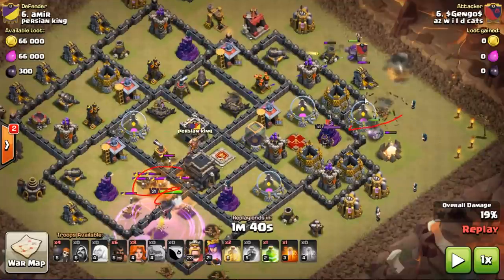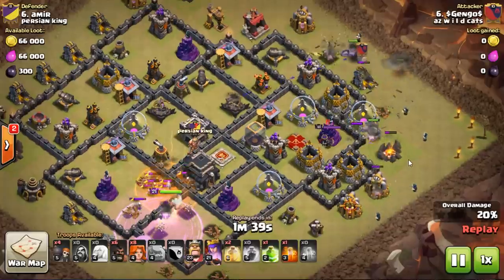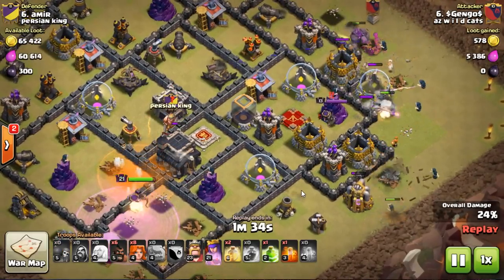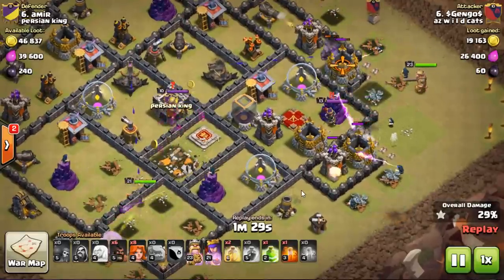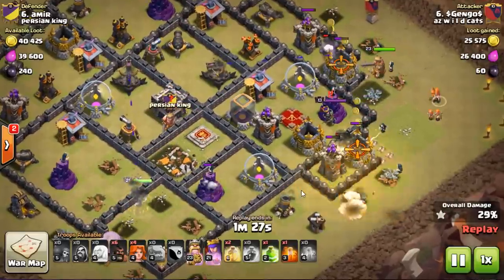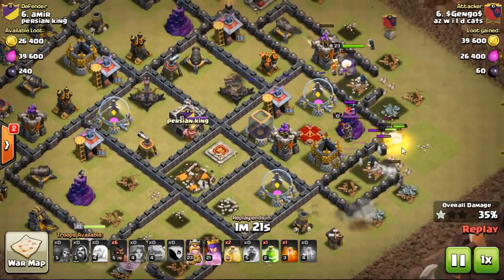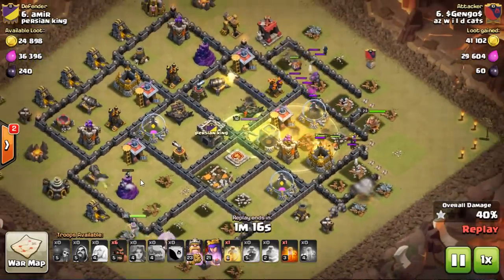As that's going on, he knows the CC is being taken care of, so he brings in some Golems and starts clearing a funnel. This is super important — I see people start clearing the funnel and then bring their Valks down, and their Valks will bounce around the base. You do not want that to happen. Get your funnel cut. I think he gets a wall break fail — yep, they bounce both to the outside. He wants his Valks going in the middle, so he holds off a little bit.